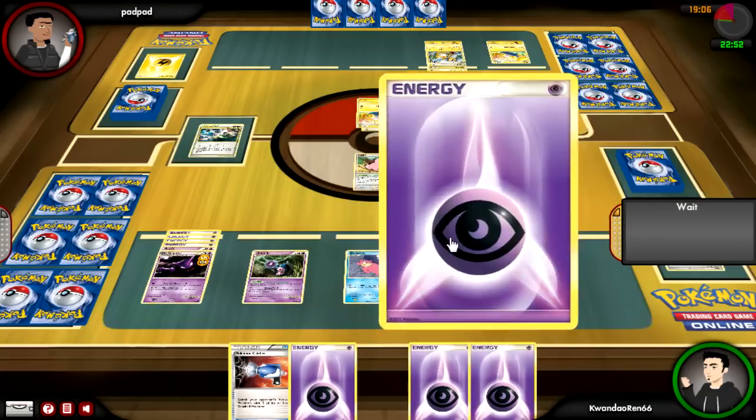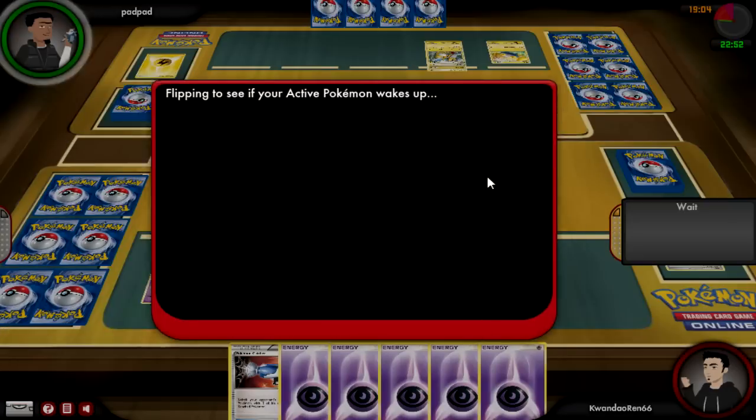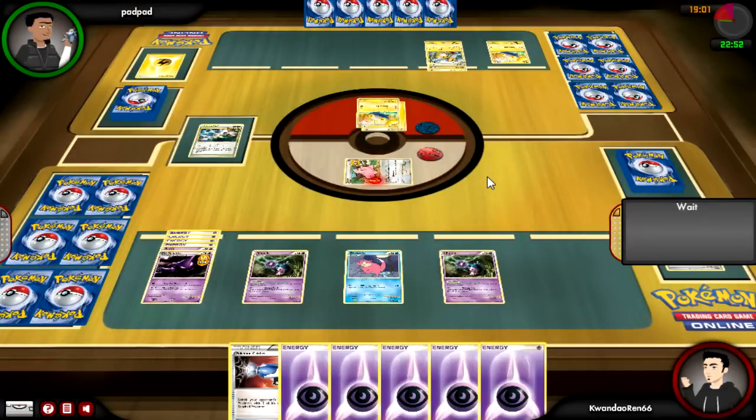I end up drawing into a handful of Energies — I don't need any of this. The only thing that uses Energy is Slowking when people catch it out and it needs to retreat. Haunter's got four Energy, so it's good to go on a healthy hand.